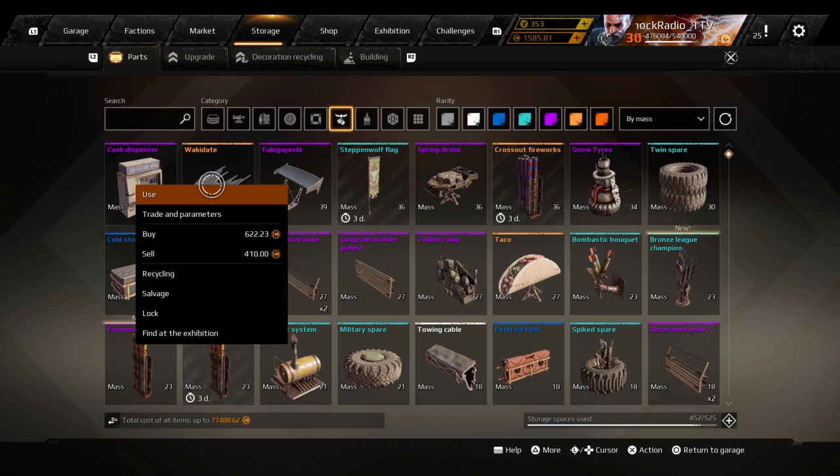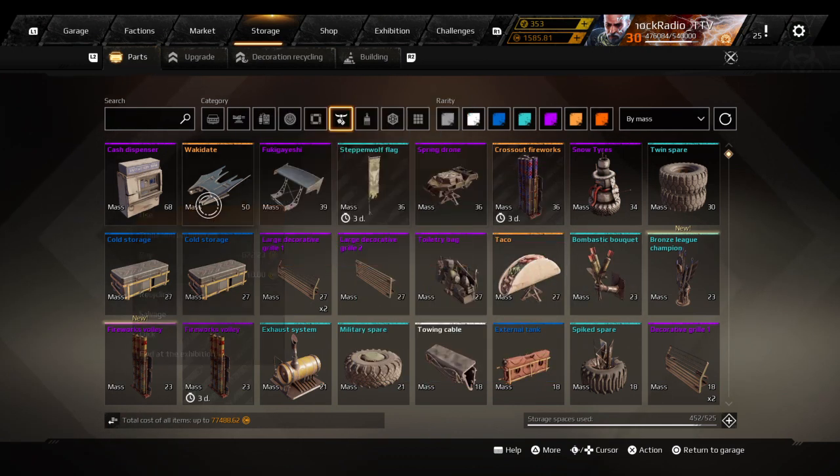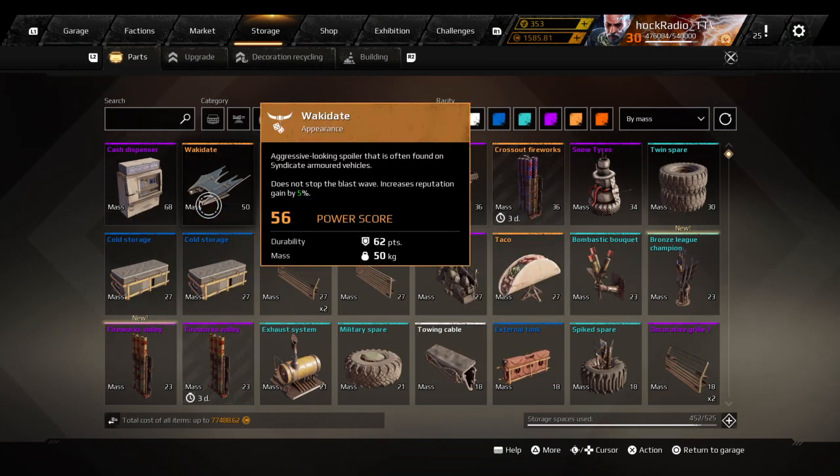Now, here is the thing. You don't salvage the things you want. I'm a sucker for decor — all this decor I'm never going to salvage, I'm not going to sell, I love my decor. But check it out: like a walkadate, they all salvage for the same things, the same amount of resources according to its tier.